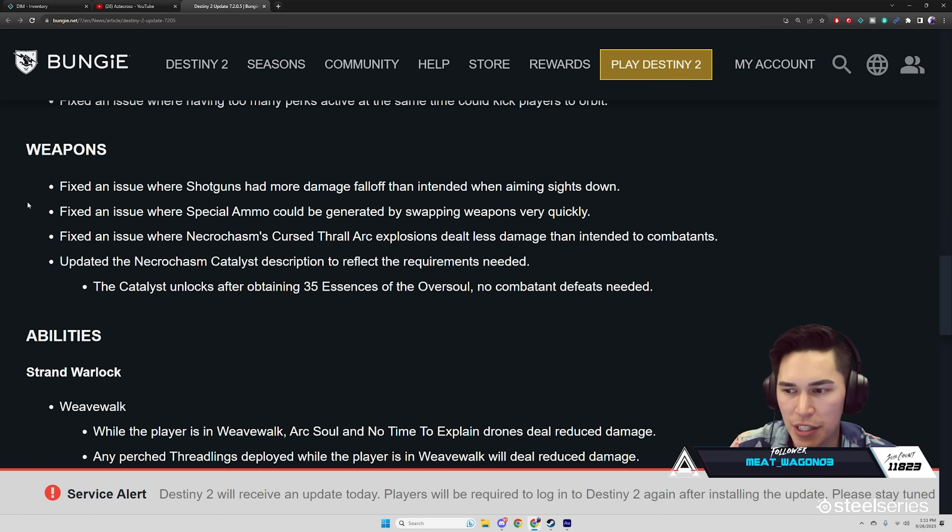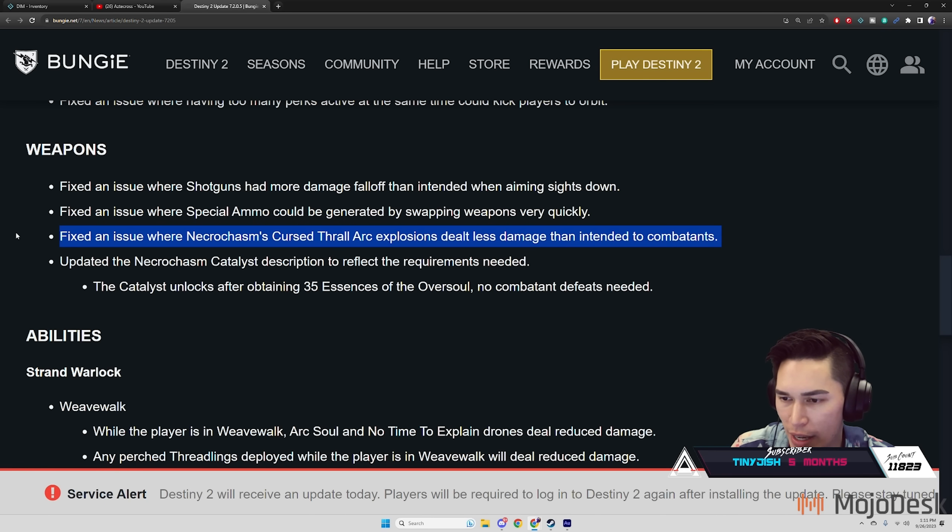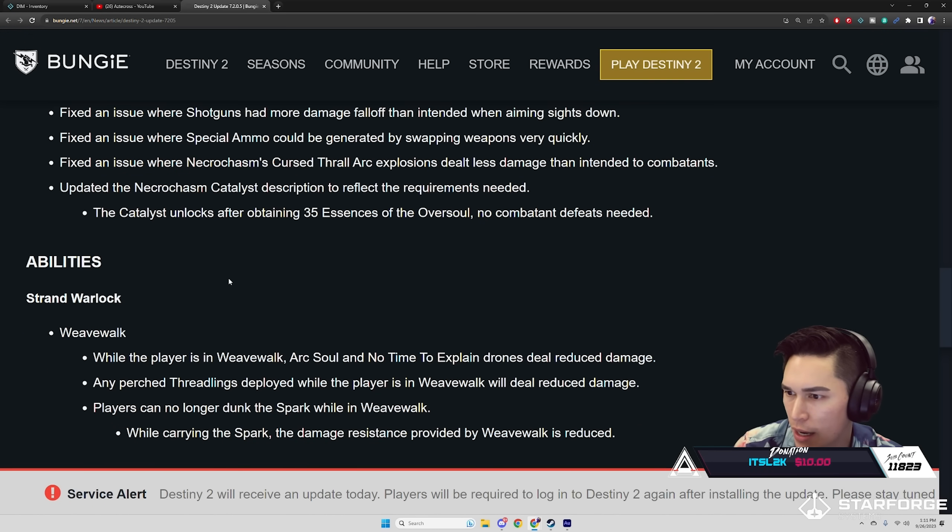Fixed an issue where special ammo could be generated by swapping weapons very quickly. Fixed an issue where Necrochasm's Curse Thrall arc explosions dealt less damage than intended to combatants — so Necrochasm actually got a buff today. If it was dealing less damage we need to take a look at that.